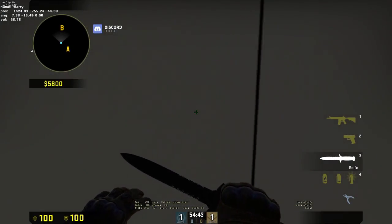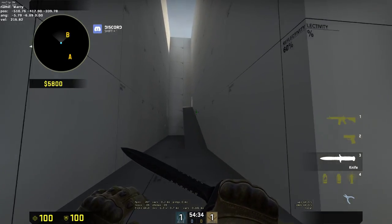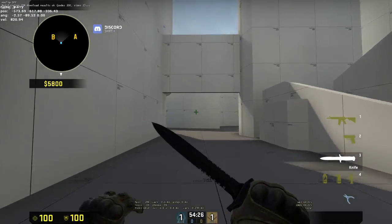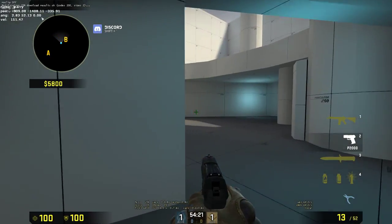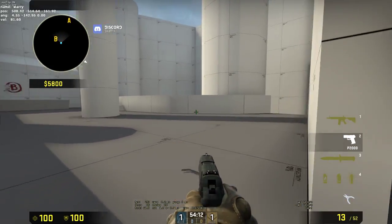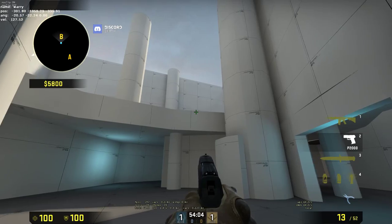Now, B site from CT spawn — you're going to want to jump down here, cross over, and coming back here is the back vent to B, which you have to crouch through. Or you can run through this mid area, be pretty exposed, and run up here, which you pretty much will not be doing. The B guys are pretty much always going to go through the vent. But if you really insist, you could come down through the front and come up this building. This is the spiral staircase, which leads to the B site up there.